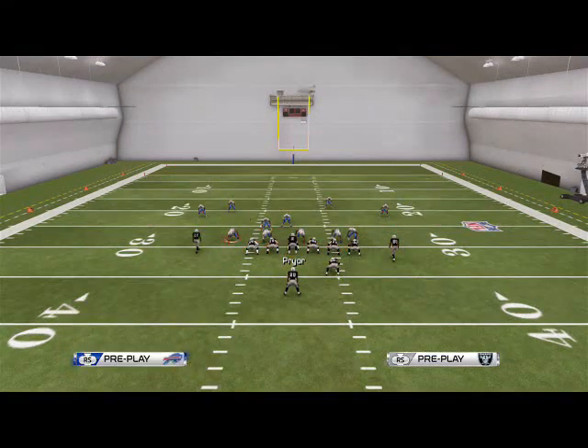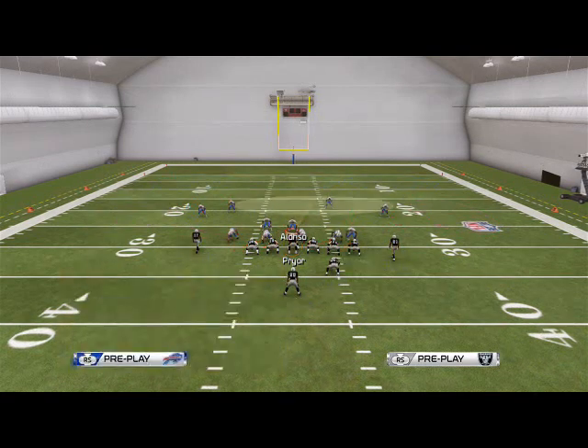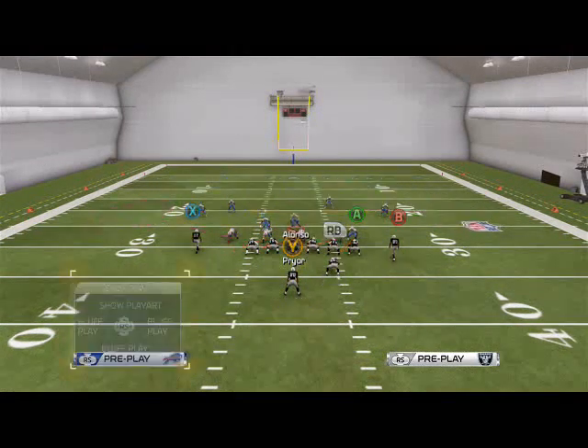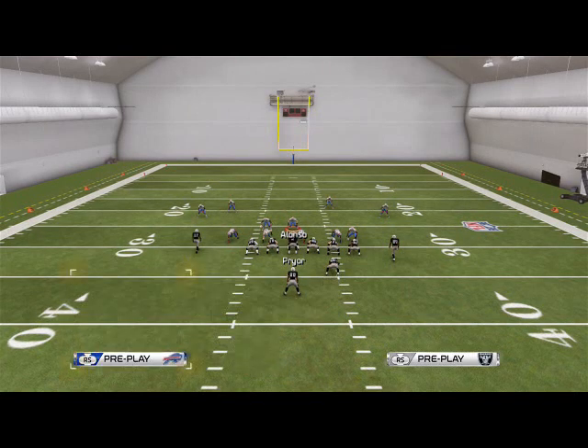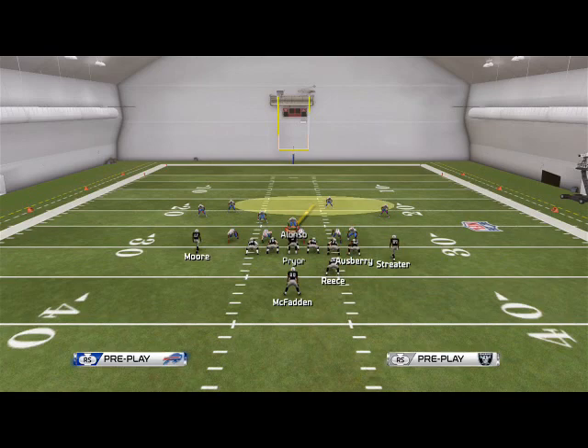What we could do is basically flip our Michael Cross zone defense. We're going to take Bradham and put him into a deep blue, take Alonzo and put him in a hook zone, and basically we're going to use the right side of the field. Okay, so we're going to be good here — this is our run defense.